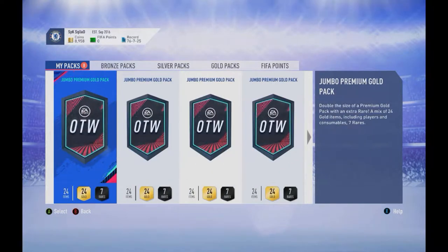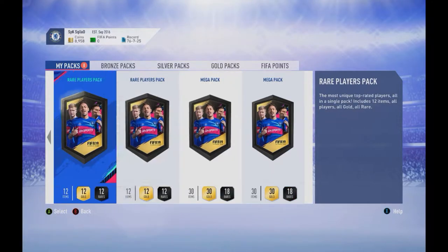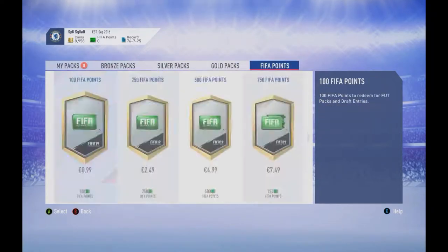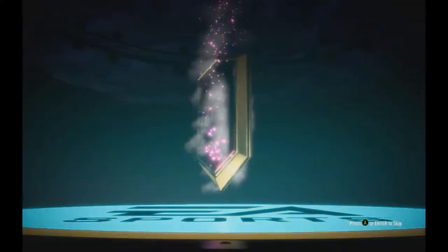We got around eight packs, so we definitely need to pack a walkout. We're going to start with the jumbo primer gold pack. If we hit a walkout in this one, that will make a really good start.